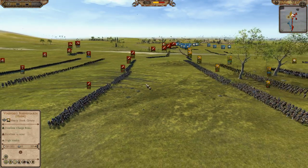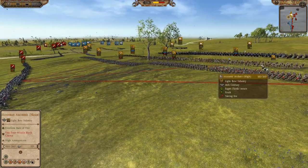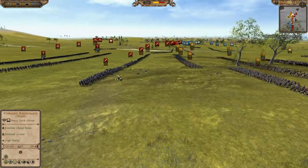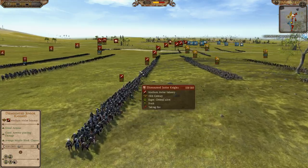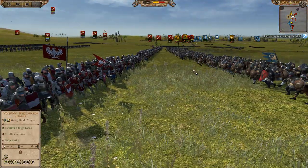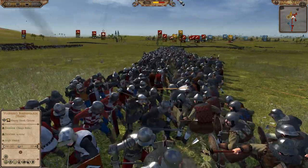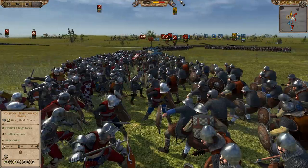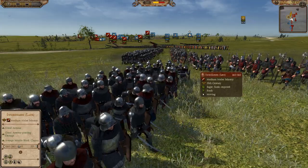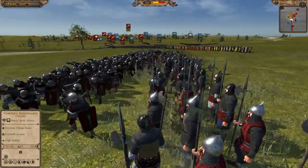A lot of archer fire coming in from the Tsardom of Bulgaria, and now from the Voivodeship as well, trying to get some good kills in on the Dismounted Junior Knights. Looks like our infantry collision is about to take place — lots of the axe warriors charging in onto the Dismounted Junior Knights. The center lines are about to collide — they're kind of just walking into each other, not really much of a charge.